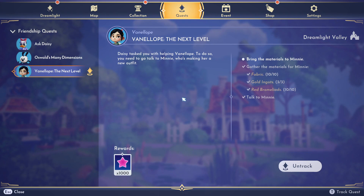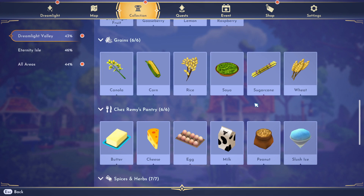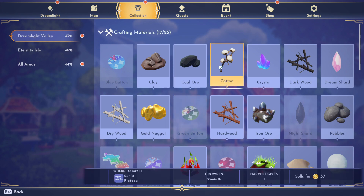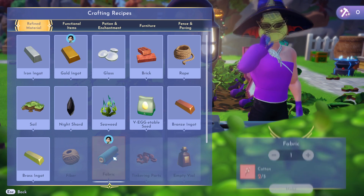And then we need the gold ingots — gold is found everywhere in the Sunlit Plateau as well, just in the rocks. And then fabric, which is made from cotton, so you've got to grow some cotton. You can buy the cotton seed. It grows in 25 minutes, and you buy it at the Sunlit Plateau too. That's where you buy the seeds.